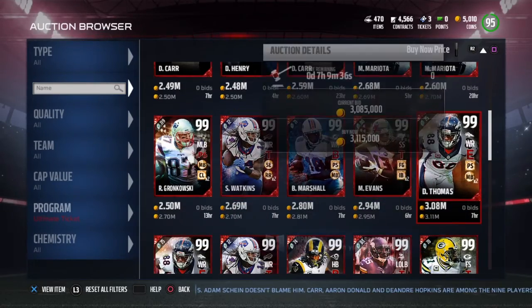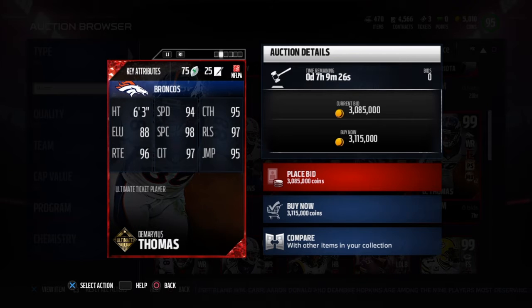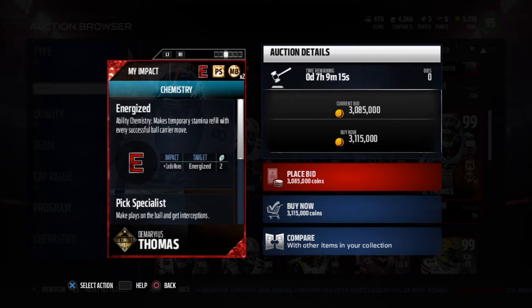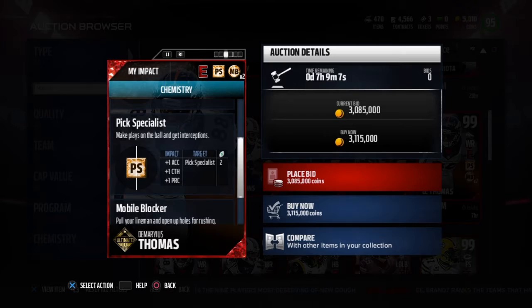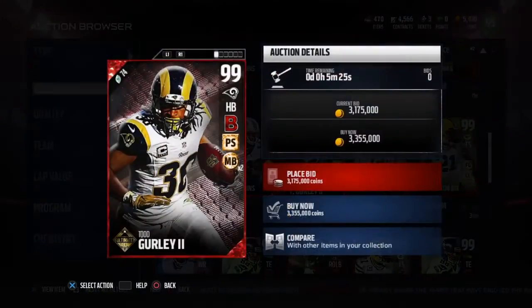Next we have a 99 Demarius Thomas. He has 94 speed, 6 foot 3, 95 catch, 98 spec catch, 96 route running, 88 elusiveness, 97 catching in traffic, 97 release, and 95 jump. He has Energizer, which gives temporary stamina refill with every successful ball carry move. Maybe pair with Battle Ready. Pick Specialist and Mobile Blocker chemistry too.